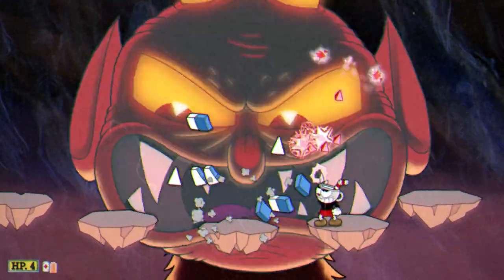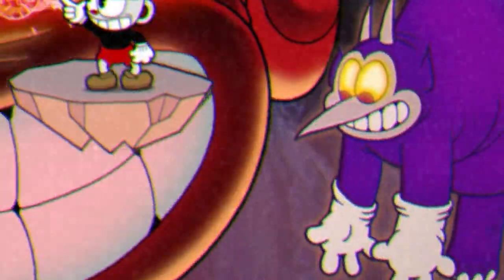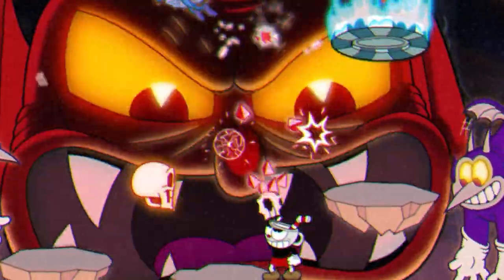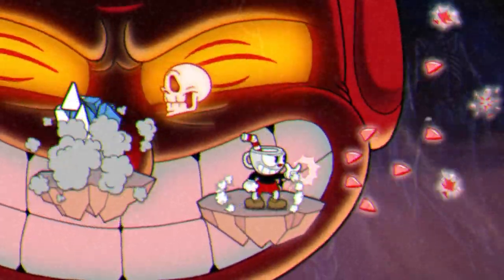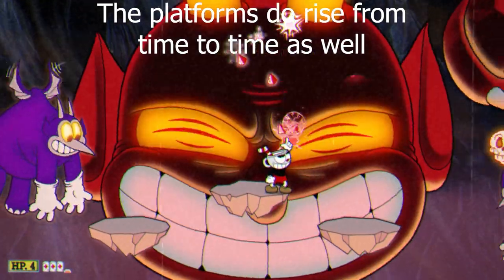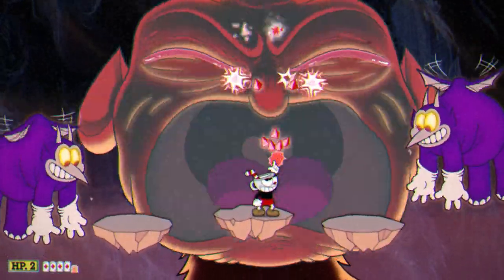Phase three can be a bit hectic, but it's definitely manageable. The outer platforms from phase two go away and some more enemies get introduced, namely two purple winged demons on the sides of the screen that shoot skulls across the screen, and blue winged demons that home in on you from time to time. The blue winged demons take less than a second to defeat, and the purple winged demons are also easy to get rid of — just shoot them for about two extra seconds. Chips still fall from the top of the screen, but luckily most attacks can be dodged, so you can focus solely on getting past this phase as fast as possible.